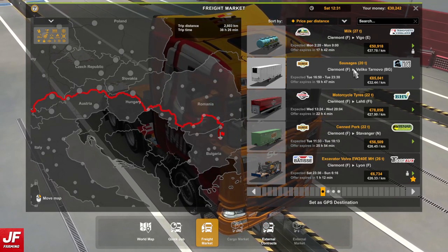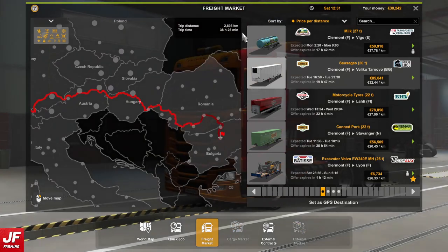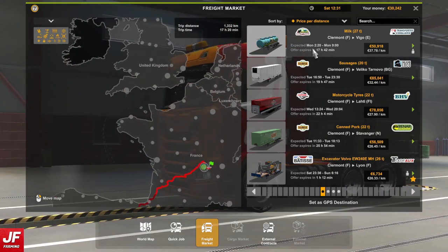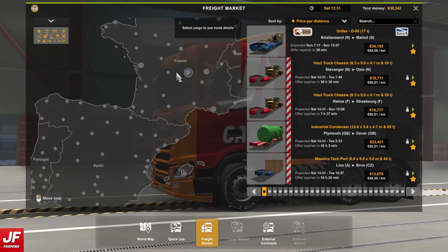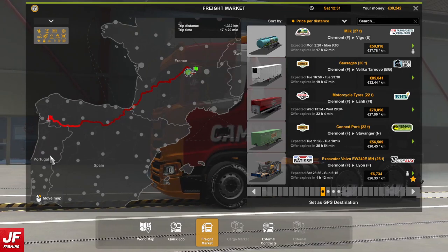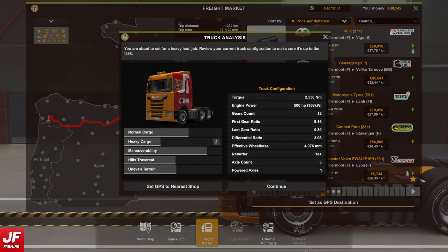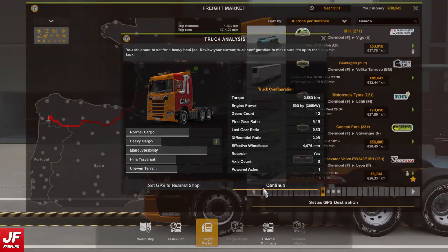We're going to take a job — a really long one, which is insane. I don't think that's a good idea, but this one here at 2600, I quite like the idea. This is going to take us to north of Portugal, just on the border. That's not going to be one episode, that's going to be two. I'm going to split it, but I think it's a good job. Heavy cargo, 27 tons of milk. I think we can do it.